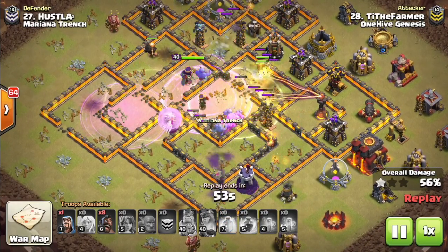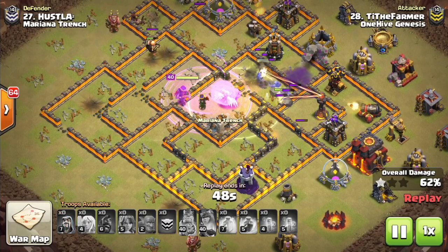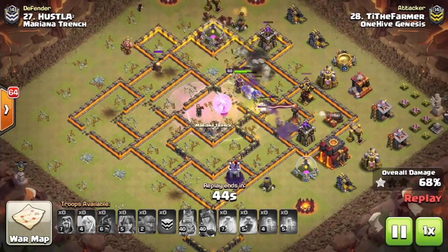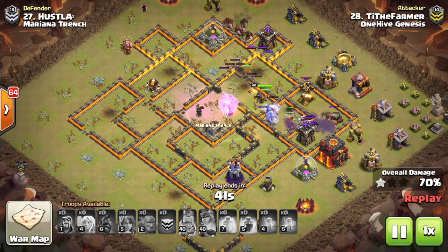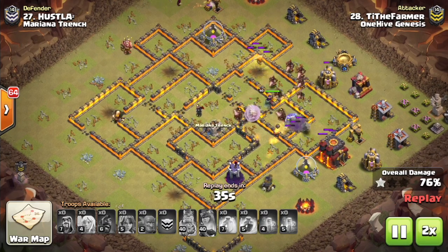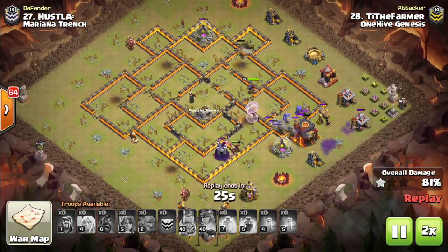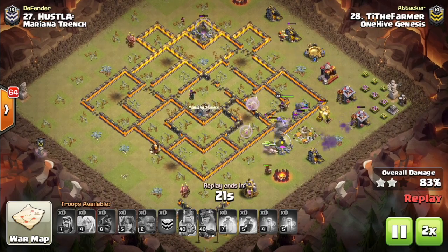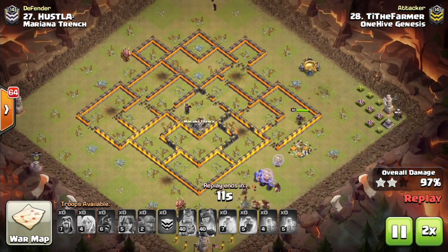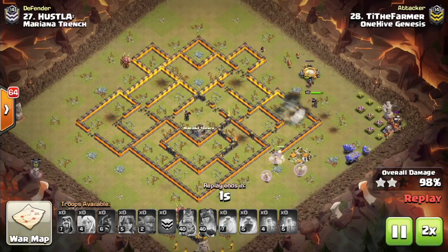Now this base is a three-star — it did just get destroyed by the Falcon. But had it been a little more anti-Falcon, this would have been a much harder base to three-star, because it's harder to do Laloon. Hogs are about the same, maybe even a little trickier against the multi-inferno. But it's a pretty good anti-Laloon. So if you want to make a base that can defend Falcon and hogs pretty well, the multi-inferno will give you a leg up on Witch Bowler attacks as well as Laloon especially.